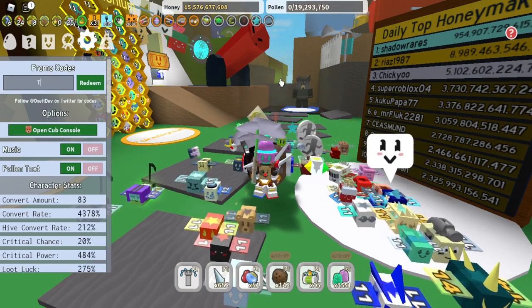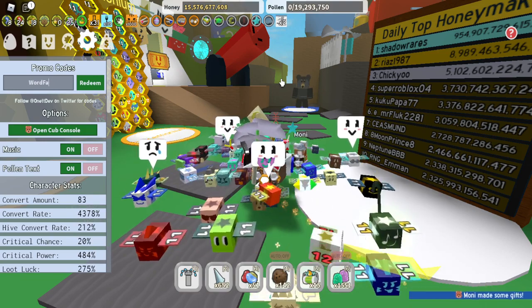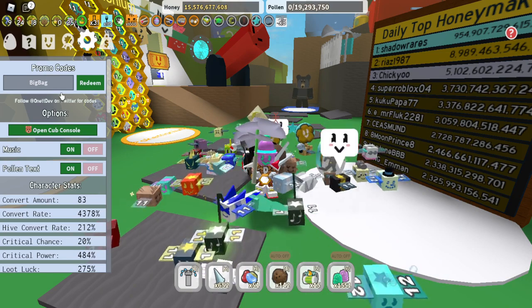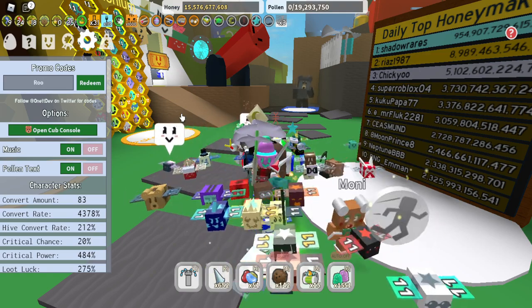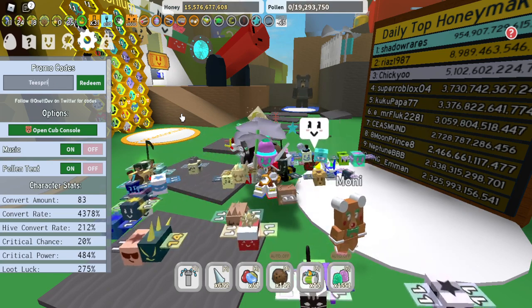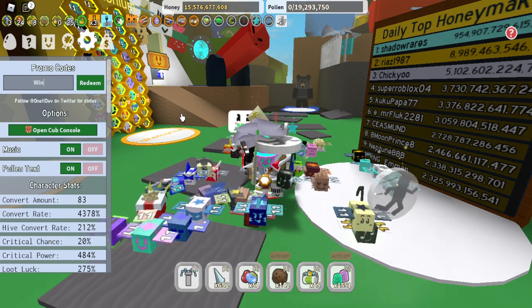We've got code 'Troggles', code 'WordFactory', and there are so many Bee Swarm Simulator codes and these all still work. We've got code 'Milly' with a capital M. We've got code 'BigBag' — capital B in Big and capital B in Bag — and that gives you 2x bag capacity. We have code 'Wax', code 'Roof', code 'BeesBuzz123', code 'MashMallow', code 'Teespring', code 'RedMarket', code 'Sure' with a capital S, and code 'Wink'.